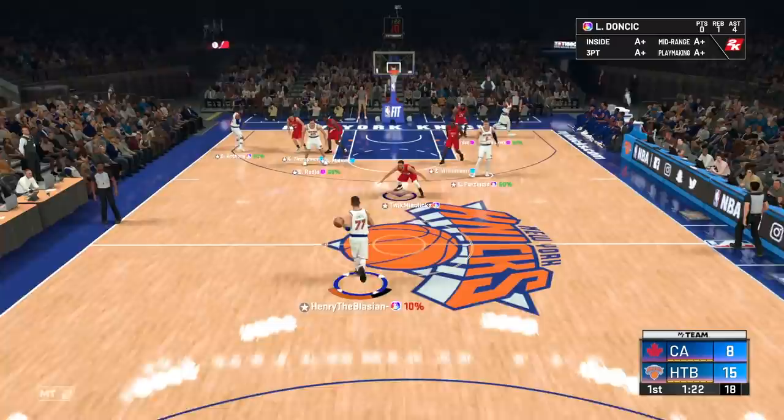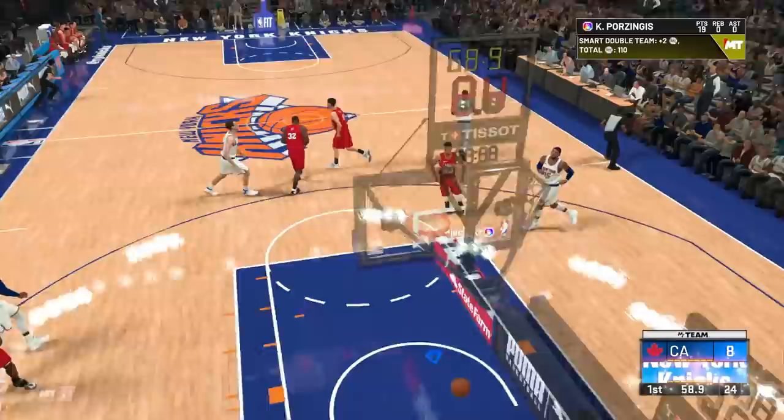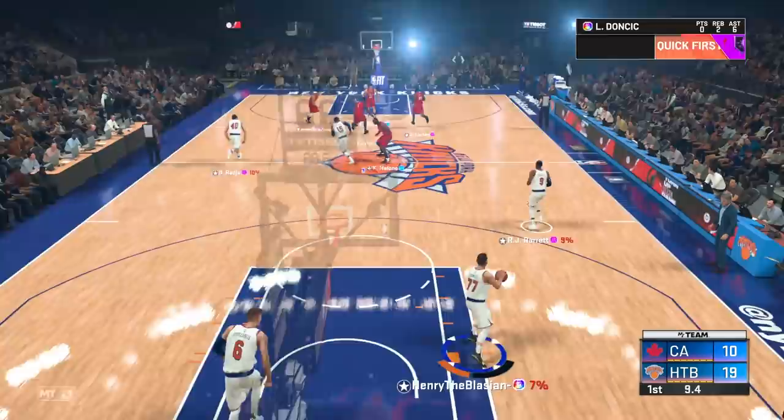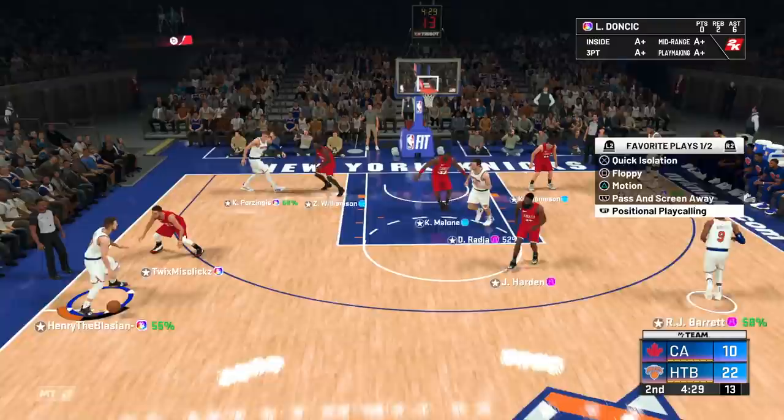Let's try to get a three-point play going with Luka. They got Zion on me — that puny human. Get around that screen, catch, pump fake, and he bites on it all the way through. You can't stop me. The thing about Porzingis is you can't play this card too tight anymore, but you also can't give him much space because he's got Hall of Fame range extender, and he's also got Hall of Fame quick first step to just blow by you. We got takeover — pull-up two, it's a bucket. I'll take those.